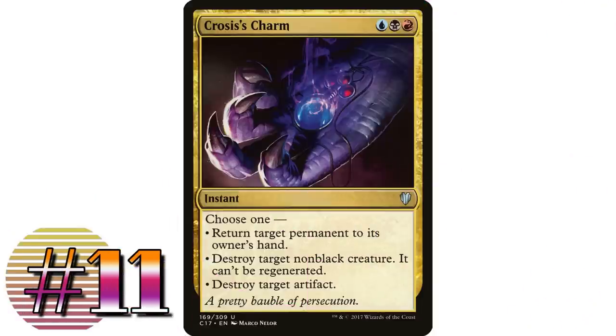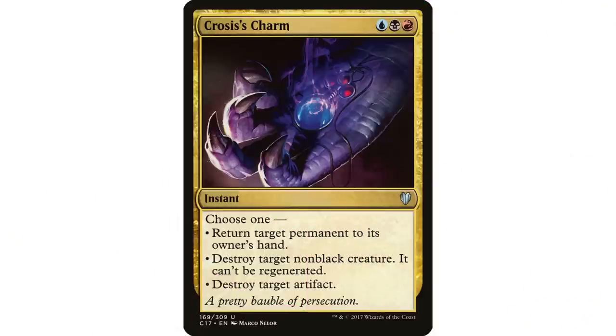Coming in at number 11: Crosis's Charm — also blue, black, and red instant: return target permanent to owner's hand; destroy target non-black creature, it can't be regenerated; or destroy target artifact. This has been reprinted in several Commander sets because it's a great versatile removal spell. Even with all the great removal options now, I'd still find room for this in a Grixis deck — destroying non-black creatures and artifacts makes it a really strong option.